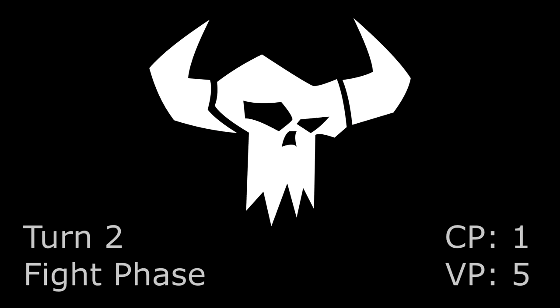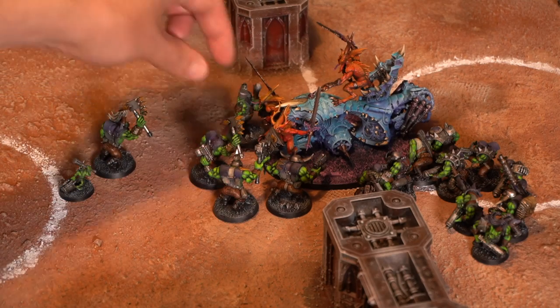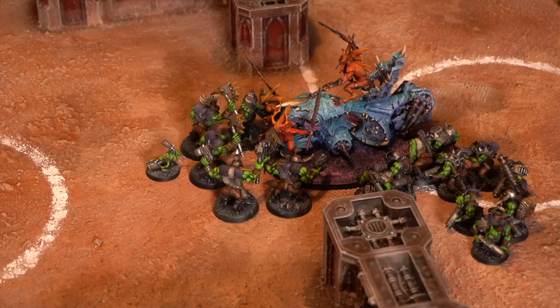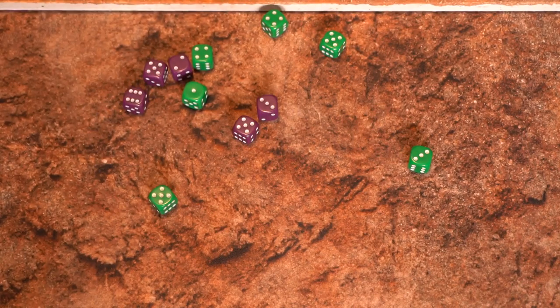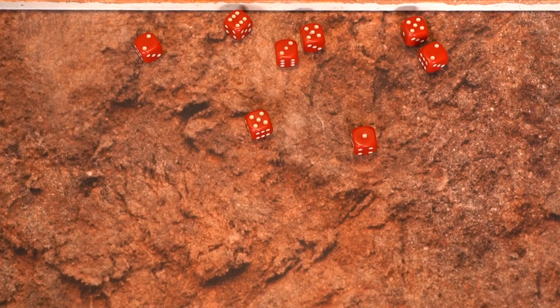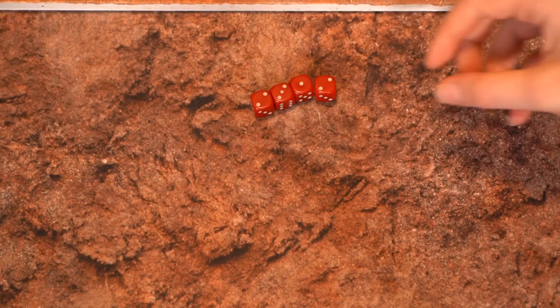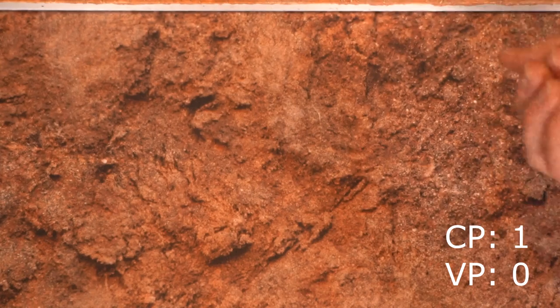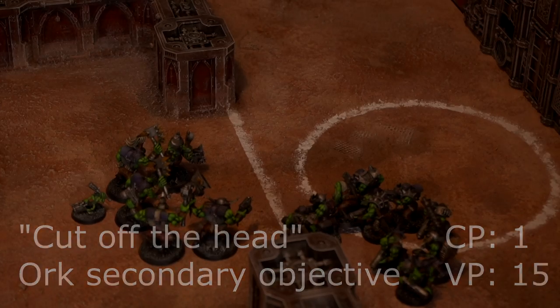Because I've got a sneaky suspicion that Dave's going to try and interrupt this fight phase, I'm going to choose to fight with the Nobz first. The Nobz have 3 attacks each hitting on 3s — strength 7 with the Big Choppas against toughness 7 of the Bloodthrone, wounding on 4s. Dave managed to make 4 of those 5+ invulnerable saves, but with 2 damage each from the Big Choppas that means the Bloodthrone is dead — unless he uses 1 command point to reroll one of those saves. And he does, but it still fails. So that Bloodthrone is dead.